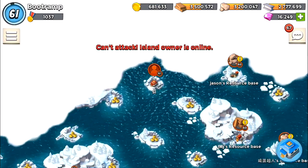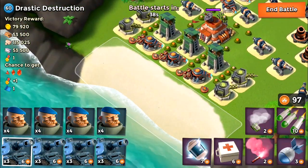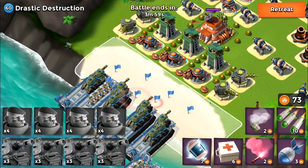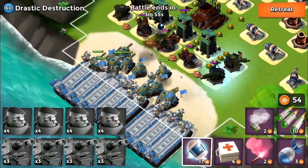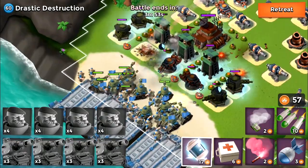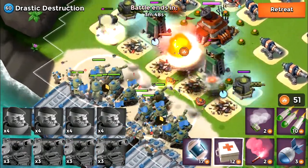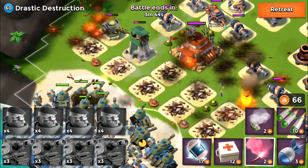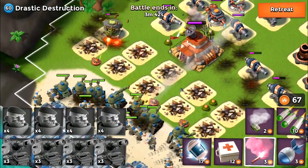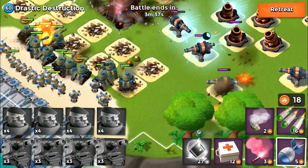I'm going to keep on rolling, and of course he's online again. I'm attacking Drastic Destruction, an NPC base that in my opinion is the easiest NPC base in Boom Beach, because the HQ is pretty much close to the beach and you can shock the cannons from behind and blast everything. Drastic Destruction is definitely an easy NPC base.